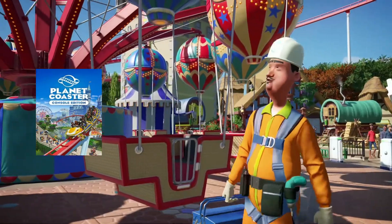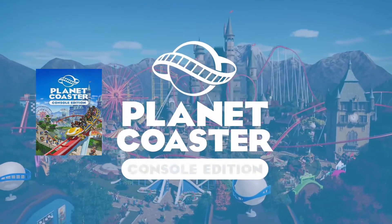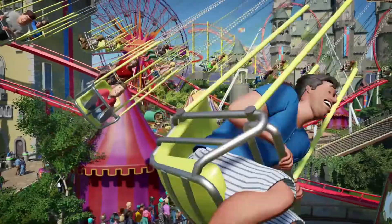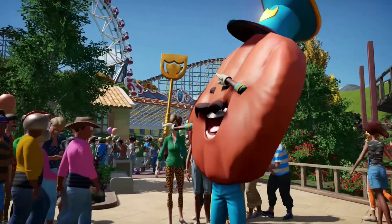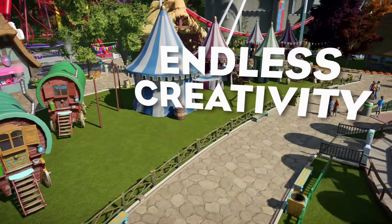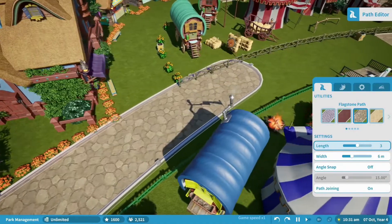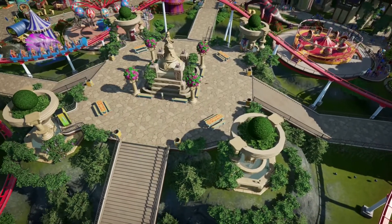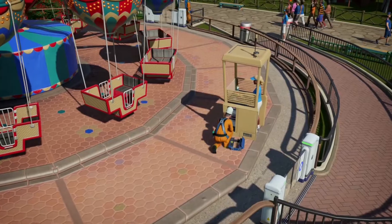Also added on November the 10th for Android and console is Planet Coaster: Console Edition. Welcome to a new era in coaster park simulation. Bring your ideas to life with easy-to-use tools. Manage all aspects of your expanded empire and harness the world's best creations, from an endlessly creative community to the Frontier Workshop. Guests react in real time as you set pieces, place scenery, and install new exciting attractions.